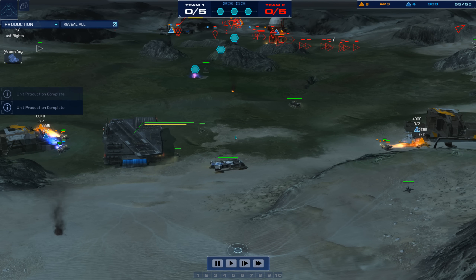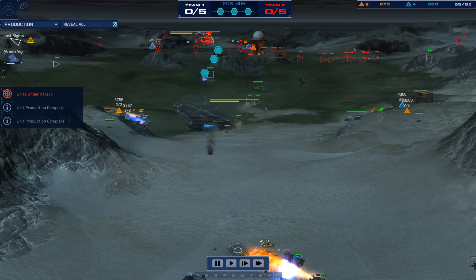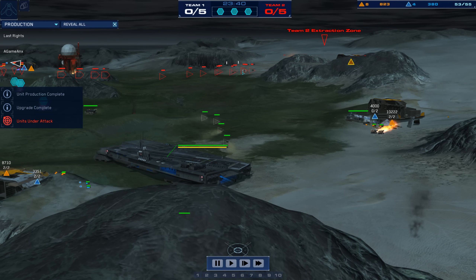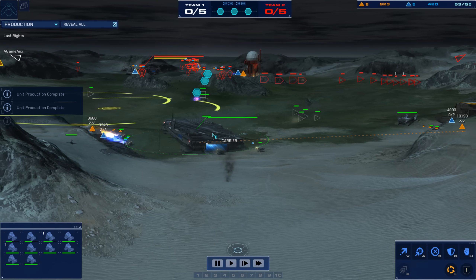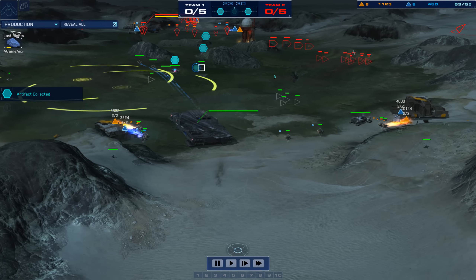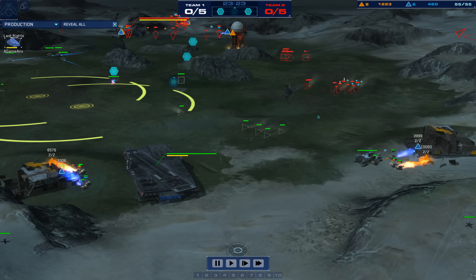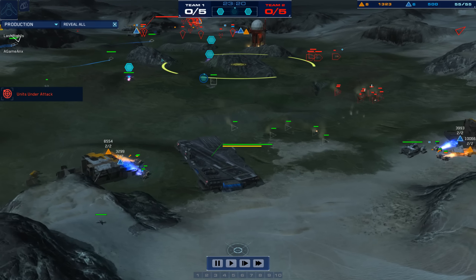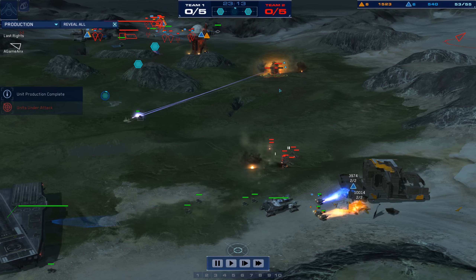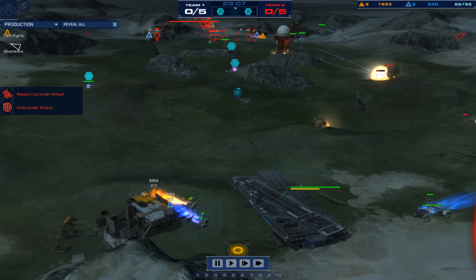Neither player has made for an artifact capture at all — neither one even has a base runner. I don't know if that's just the respect these two players have for each other, where they don't even think about grabbing artifacts until they gain military dominance. There's a huge ball of LAVs and four rail guns, but with the Strike Fighters coming back up, these rail guns are in huge risk. Rail guns are going down in a big hurry — Last Rites is going to take a nasty engagement.